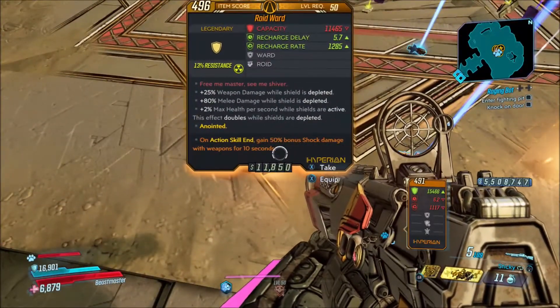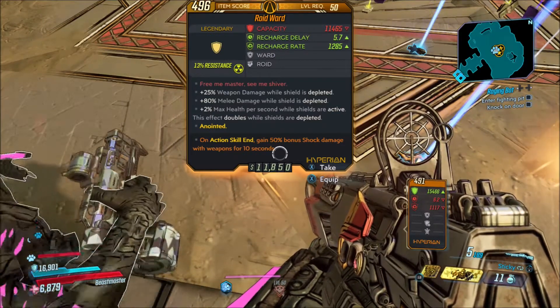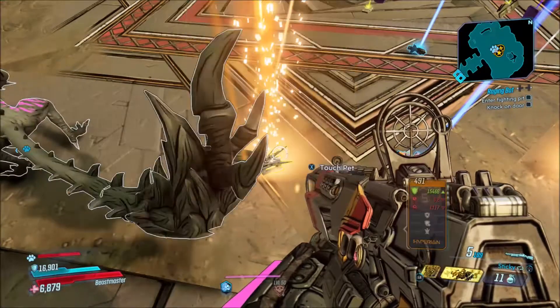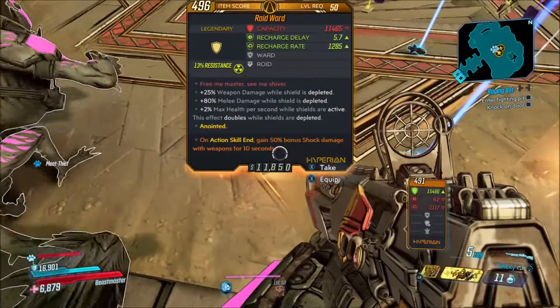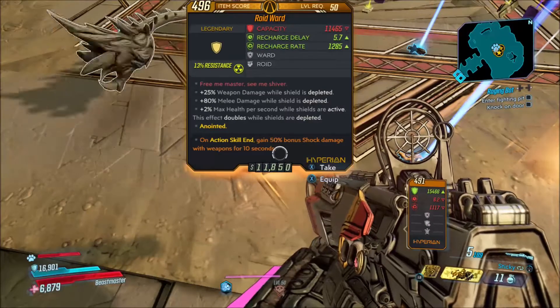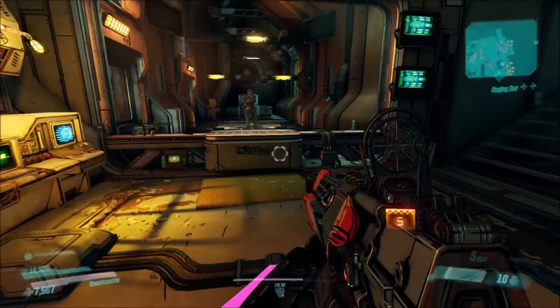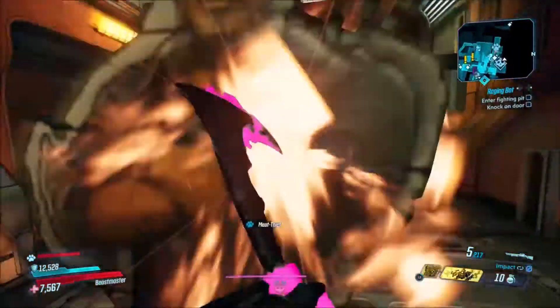Here's the drop right here — the Ward, the same one shown at the beginning. Now, it's kind of hard to show off what this shield does while enemies are shooting you, so I decided to go to the practice range to show you the damage numbers.